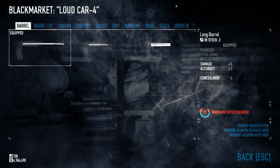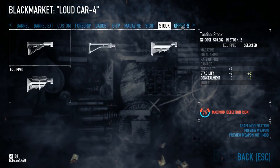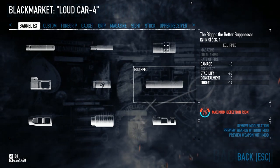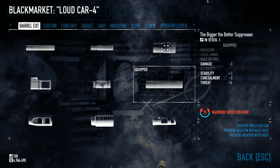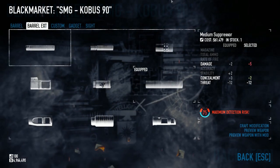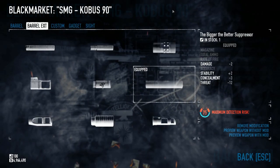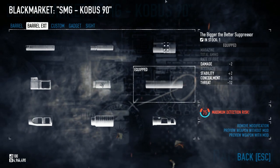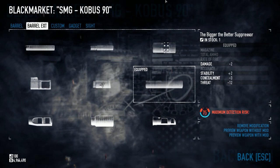Now onto the loadout. For your main primary weapon in a shootout, it's your usual loud CAR-4 with all the same mods. However, for the barrel extension, use the bigger-the-better suppressor. Although it takes away a bit of damage, you will come out with much better stats than you would normally get with a competitor's compensator, because of our Silent Killer and Professional perks. For secondaries in a shootout, we're going to be using the Kobus 90 submachine gun, with the bigger-the-better suppressor once again for the exact same reason. Neither of these guns are going to be truly loud because of your suppressors.